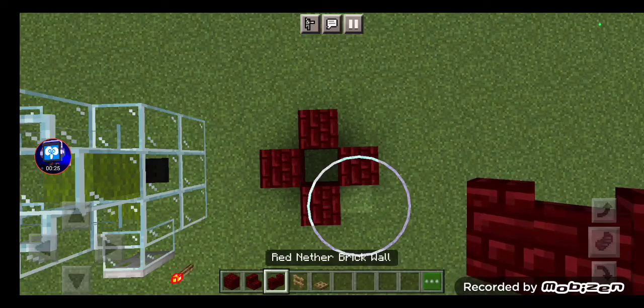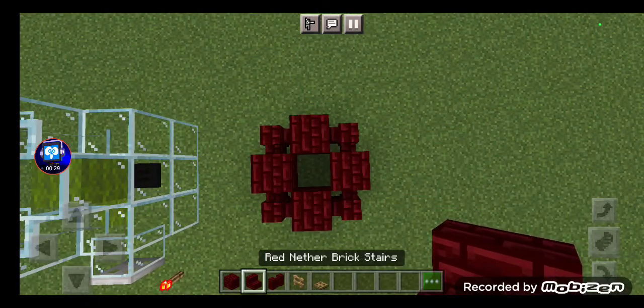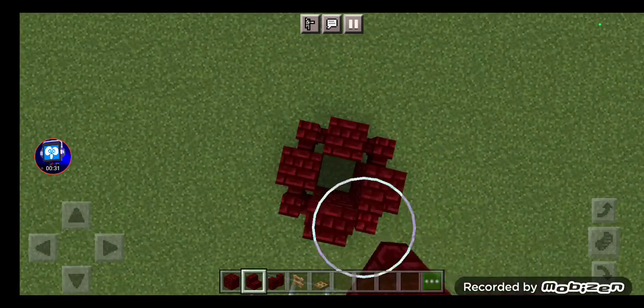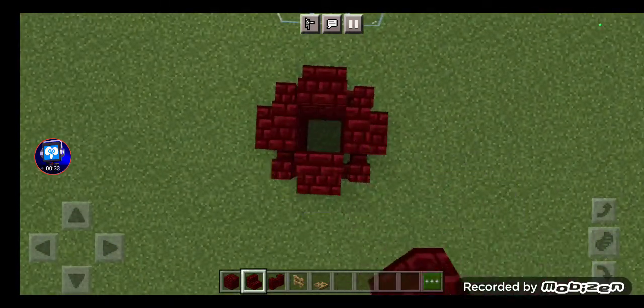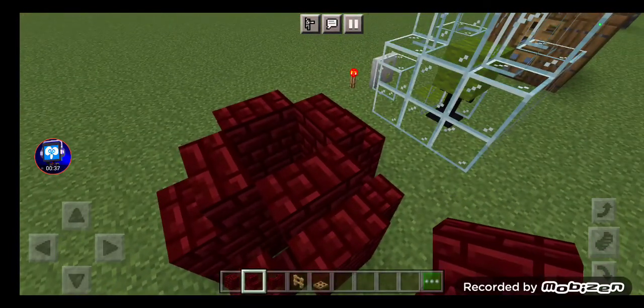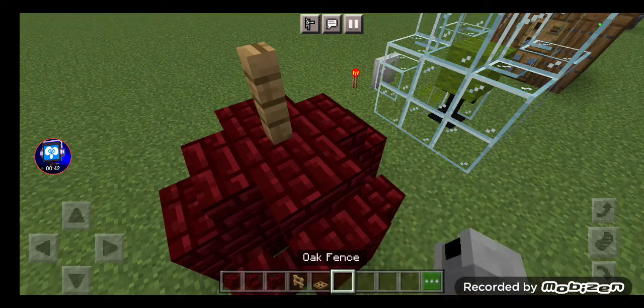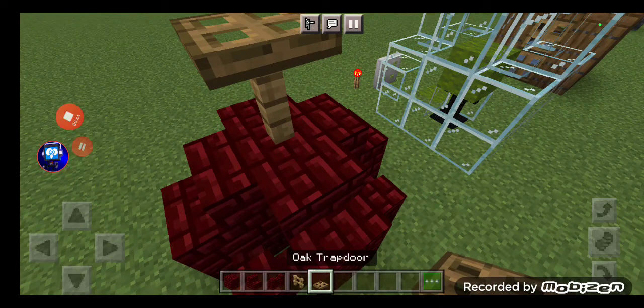Place a nether brick diagonal, and another one. Place walls connected to the nether brick block. Place stairs around the nether brick block, just the top, and fill that little hole with a red nether brick. Then place the oak fence and oak trap door.